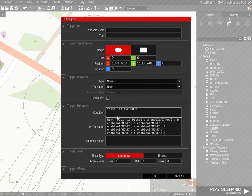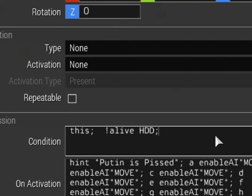Now we go back to our trigger. We want to link this trigger to the object being deleted. We do this by adding a condition: condition this semicolon, exclamation point alive HDD semicolon. What that does is scan whether the object — whatever its variable name is — is alive. So if it's deleted or not, if it's alive or not, that's what the trigger is going to look for.